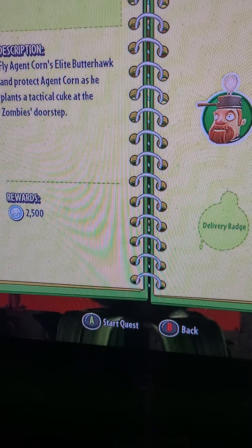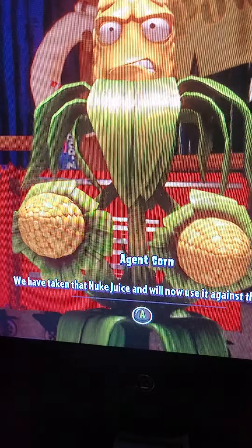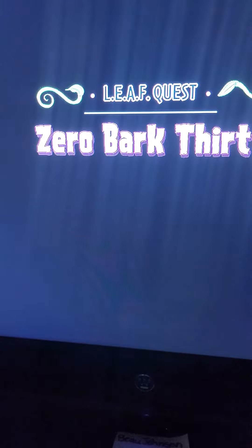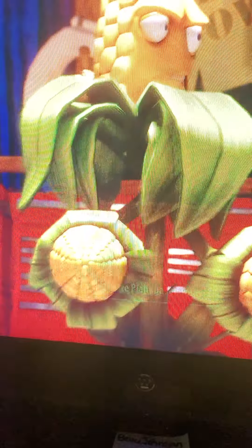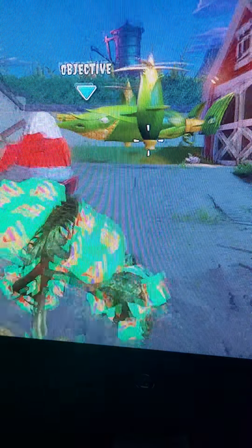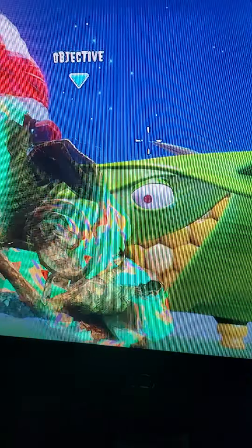It doesn't matter what difficulty it is, it really doesn't. So you're gonna want to go — let's do Zero Bark 30, and then boom. You're just gonna want to go on the plane. Behold, the tactical kuk. We're just gonna skip all that. It's dangerous, so we're gonna help deliver it. Just skip through the dialogue. So you just hop in the plane like you usually do for the quest.